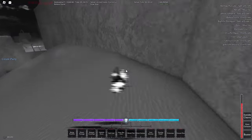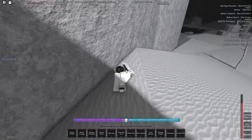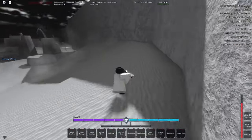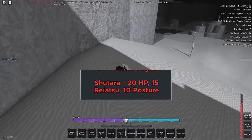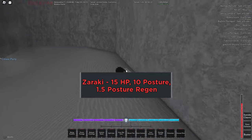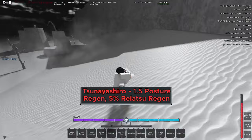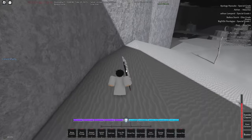For Soul Reapers, Kiyosube is by far the best clan — you get 25 HP and 1.5 reyatsu steal, making it basically a better version of Stark. The second best is Shutara, which gives high base stats: 20 HP, 15 reyatsu, and 10 posture. Zackary gives 1.5 posture regen, 10 posture, and 15 HP. Karzaki gives 20 reyatsu, 5 posture, and more Bankai meter. Yamamoto gives 20 HP and 20 reyatsu. The last clan gives only 1.5 posture regen and 5% reyatsu regen — that one is pretty bad, reroll immediately if you get it.